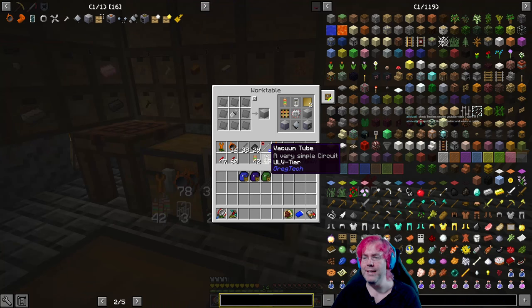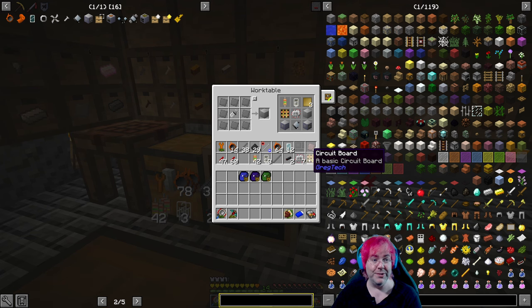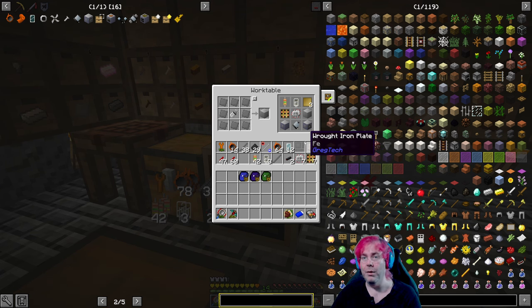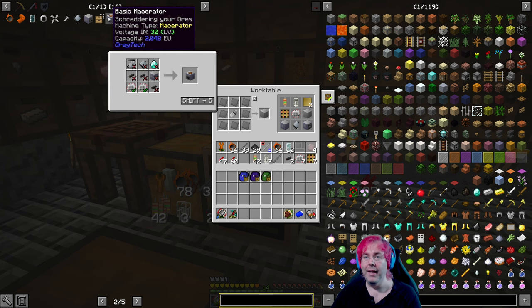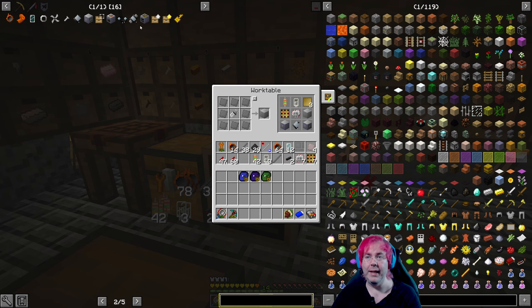The other thing that I did was I prepped some materials, like resistors and whatnot. And I made seven more electronic circuits. So we should be able to make some more LV machines today, which I think will be good to do. I was looking at the basic sifting machine and the basic macerator — that'll be handy.